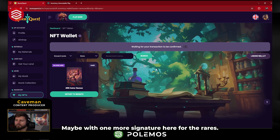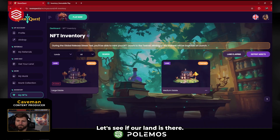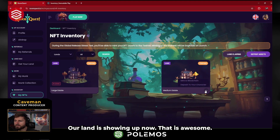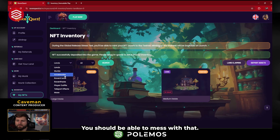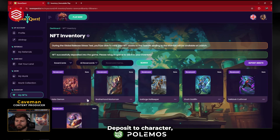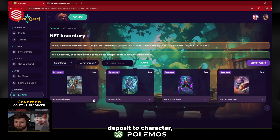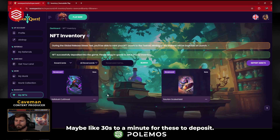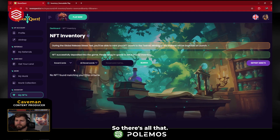So now we've deposited all of those in. Maybe we have one more signature here for the rares — that's good. It's probably been five minutes already. Let's see if our land is there — and there it is! Our land is showing up now. That is awesome. So we're going to deposit that to our character — now that's in game. We should be able to mess with that. We probably have to do the same deposit to character for all the Raven cards. It doesn't take that long, maybe 30 seconds to a minute for these to deposit.